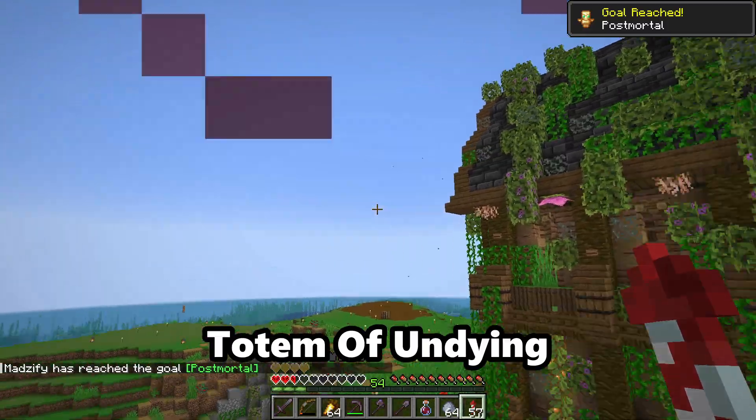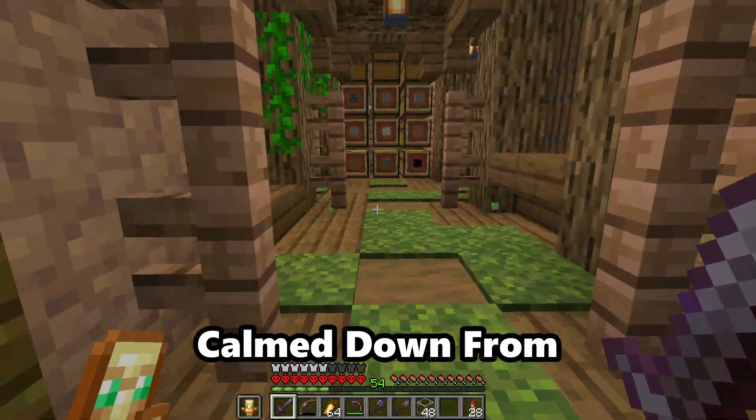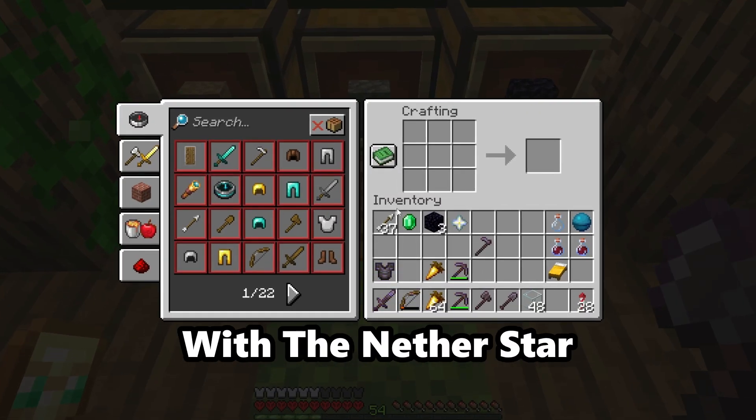We were saved by the totem of undying. Once I had calmed down from almost dying and losing everything, I constructed myself a beacon with the nether star we just got.